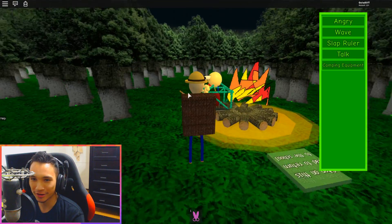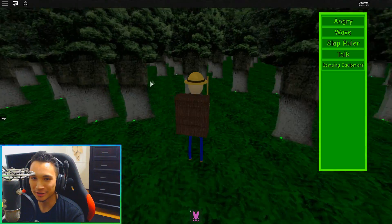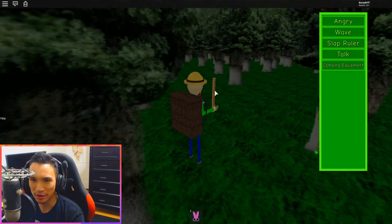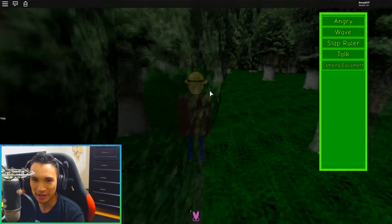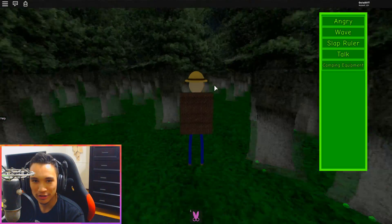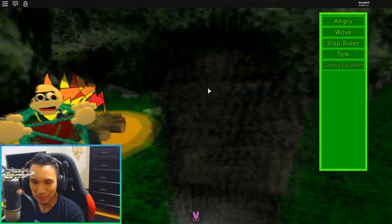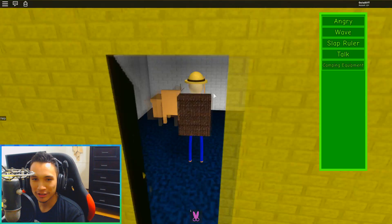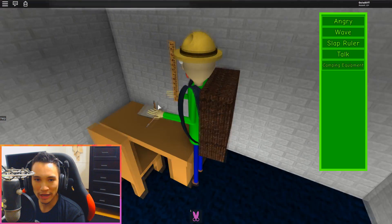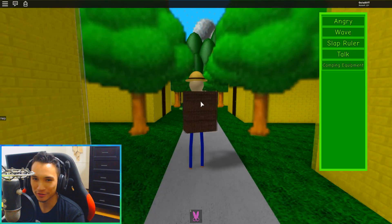So we actually are in the camping area in the Baldi game. There are trees everywhere. I wonder if there's any bear traps out here or any particular things that we have to collect, because I don't see anything out here. But this is actually pretty cool. I wish we had some players to catch. And back here we are. Let's go in here. Do we actually have to collect these notebooks or are these just for show?